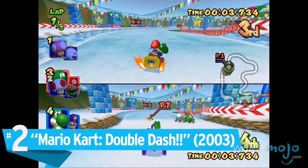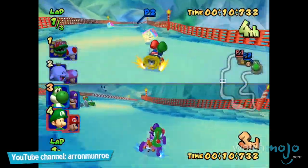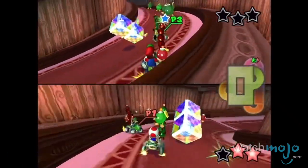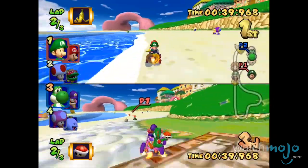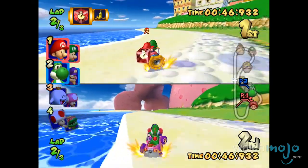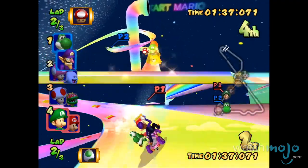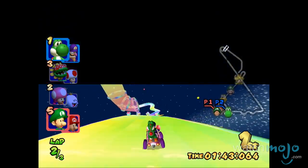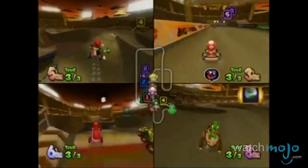Number 2, Mario Kart Double Dash. For our money, there are few racing franchises better than this iconic kart racer, and this GameCube installment is one of the series' crowning achievements. Nintendo radically changed the gameplay style with Double Dash, allowing two characters on each kart, each with their own special items. It has the option of four players each controlling a kart, or if you want to make things really interesting, two players on the same kart, each in charge of a different part of it. It also was one of the few games to have LAN support through an adapter, effectively allowing up to eight players for those willing to go the extra mile.